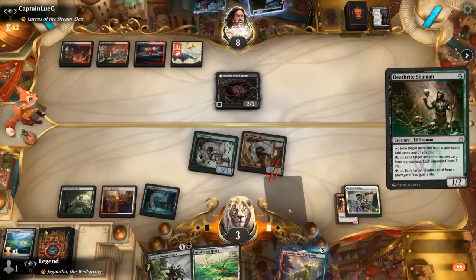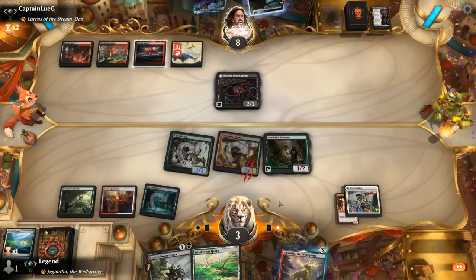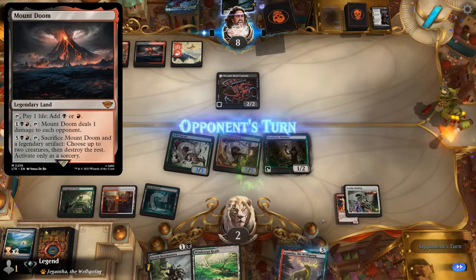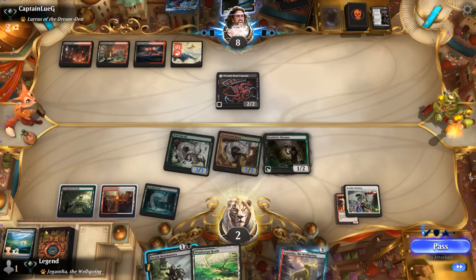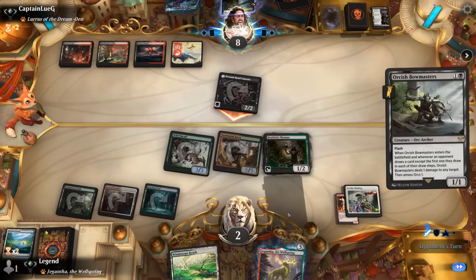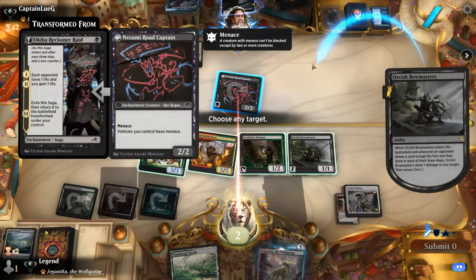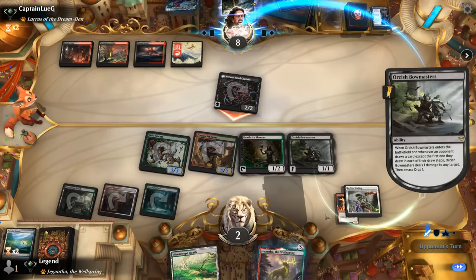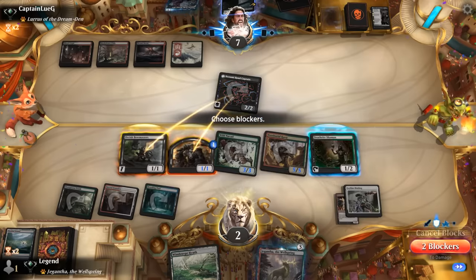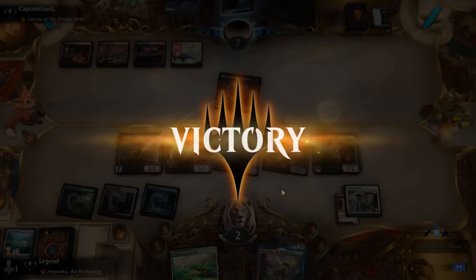Play Deathrite, keep Bowmasters and pass. I see Mount Doom can also activate, which is why they didn't go for Lurrus. Road Captain could be lethal if it weren't for Bowmasters. We'll have to wait and see if they drew a lethal burn spell. Mount Doom is one short. And our opponent concedes — good game indeed. On to the next one.